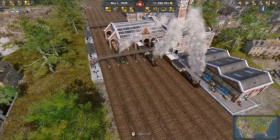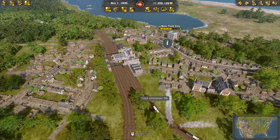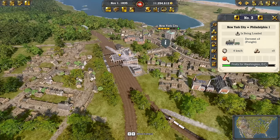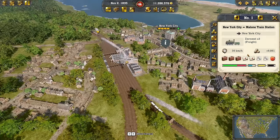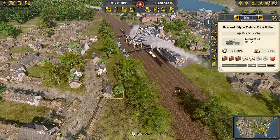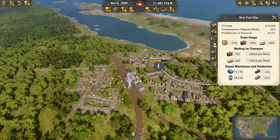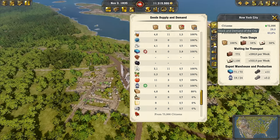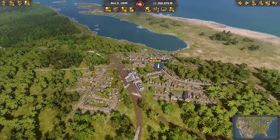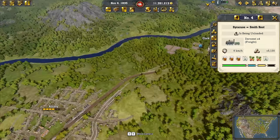New York station is really busy — there's basically always a train coming in or out. There's the new freighter bound for Washington, and also a train coming in with passengers from Malone station. New York is growing to tier 5 now, and once the grain and corn comes in — which I'm working on — we should be able to grow it to tier 6 as well. At least a stable supply of vegetables and milk is already provided.